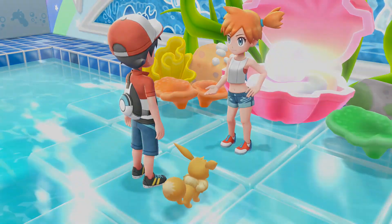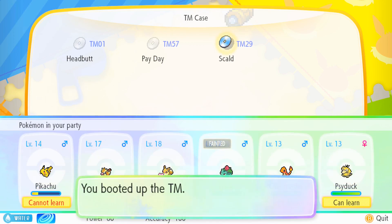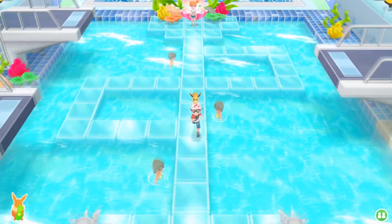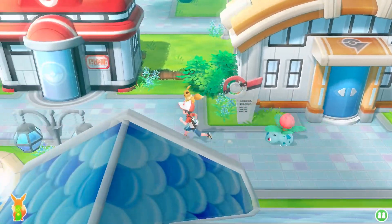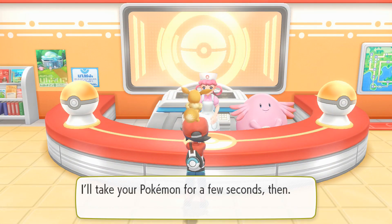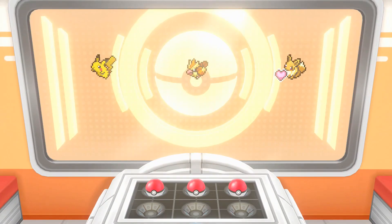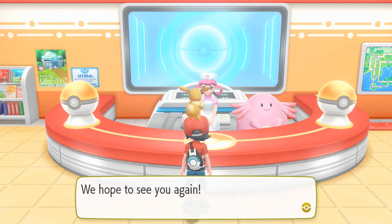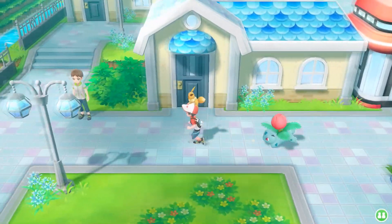We got Scald from Misty, so we can go ahead and put that on Psyduck to give him a little better move pool. That will be really good for him — or her, sorry. We actually have a lady on the squad for once. So we're going to go back to the Pokemon Center. Nurse Joy is actually useful, although she wishes us to come back to the Pokemon Center — whose primary function is to heal hurt Pokemon. So she's basically wanting our Pokemon to be hurt enough to come again.